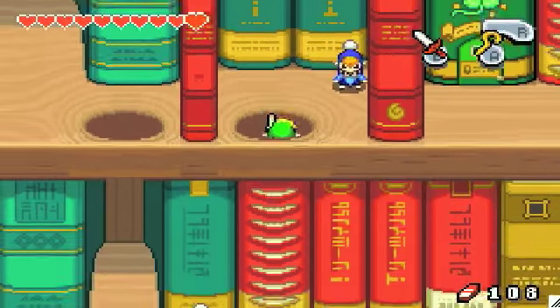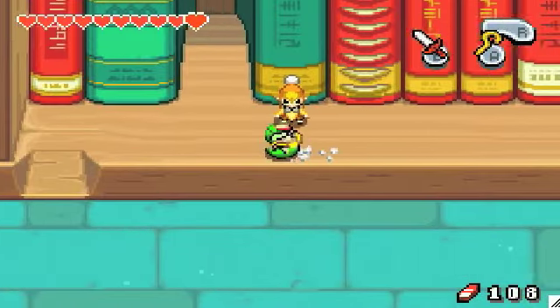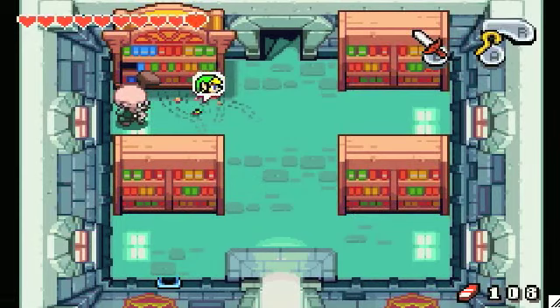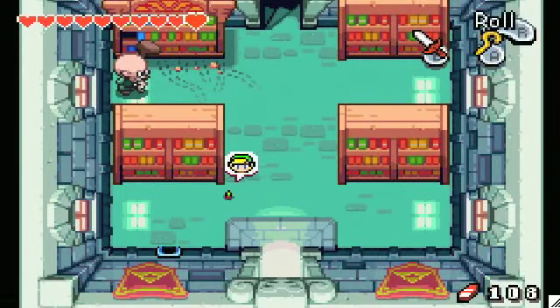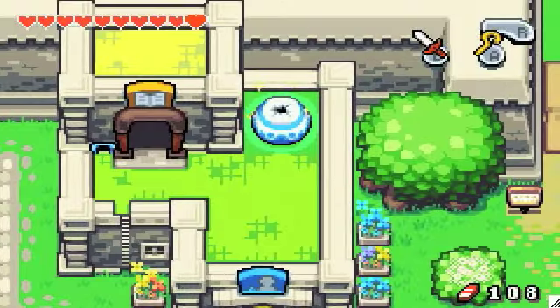You're idiots — live somewhere else. The wood Minish and the city Minish and the mine Minish all have good areas, and you're just idiots for living in the shelves of a library.